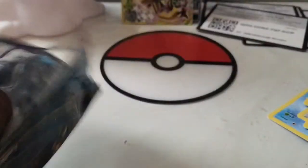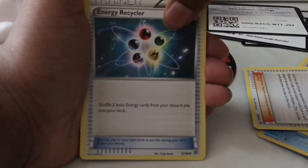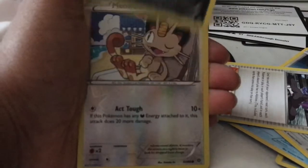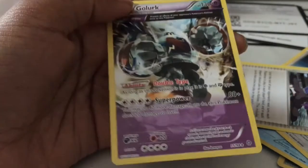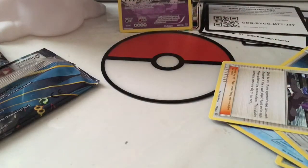Okay, this one is Ancient Origins — let's try to get some mega Rayquaza, full art mega Rayquaza on the front, we might actually get it. Three from the back — Hex Maniac, Whimsicott, Energy Recycler, Porygon, Unown, Unown, Goomy — so cute, looks so troubled — and then reverse Meowth. That pattern looks amazing.